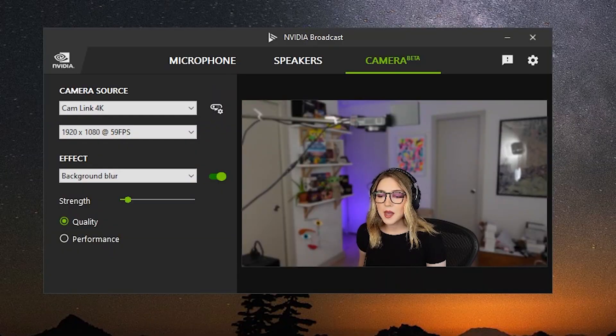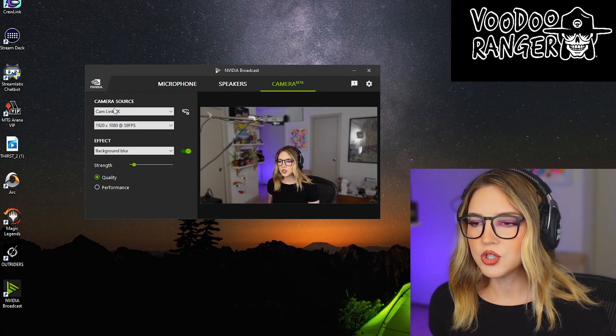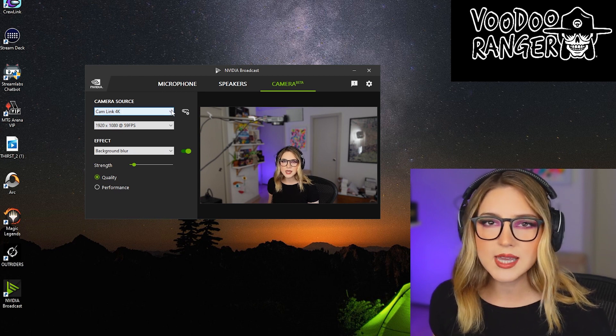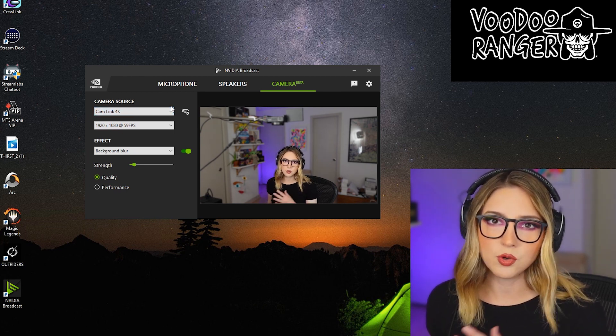First thing you want to do is download NVIDIA Broadcast. Just Google NVIDIA Broadcast — I'll put the link down in the description. Download this straight to camera. All you do is just click your camera source. If you're using a cam link or one of your webcams, just click the source, and then you go to effect.